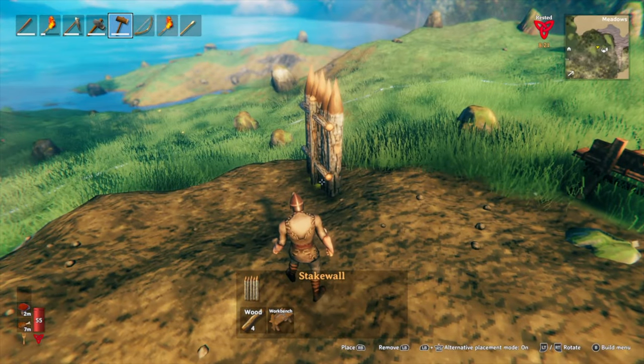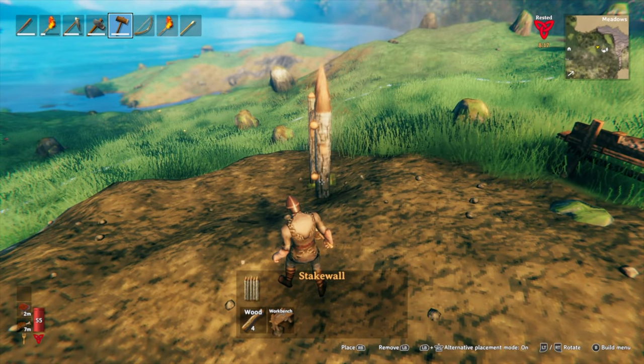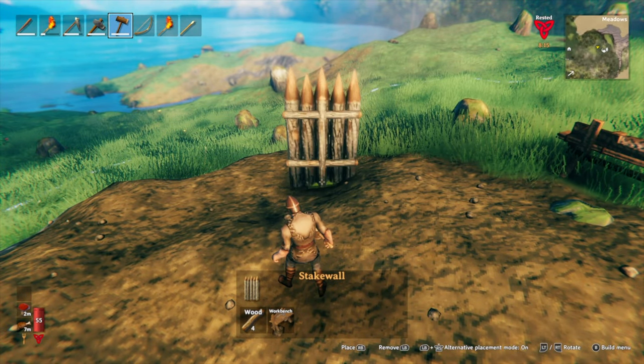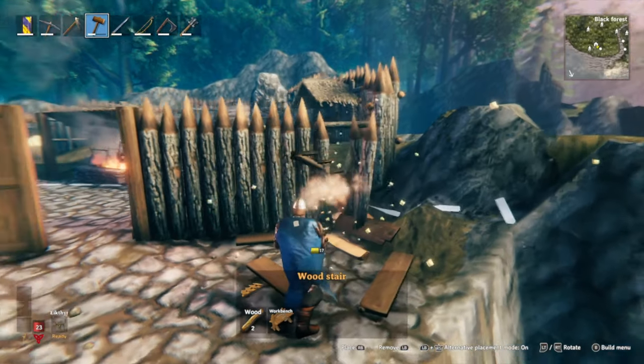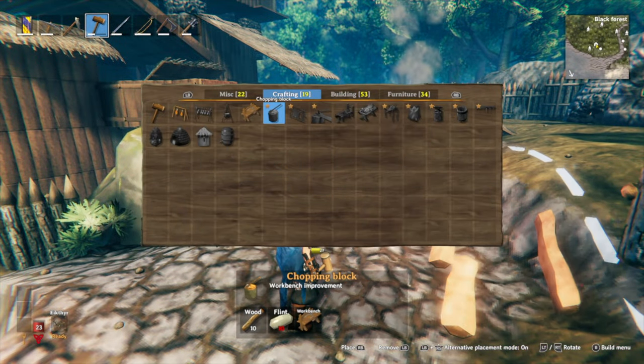Number 13: once you've acquired the hammer, you can start to build. If you ever want to redo certain pieces or just move them, destroying them with the hammer using the LB or L1 button will refund all resources spent. So don't hesitate.